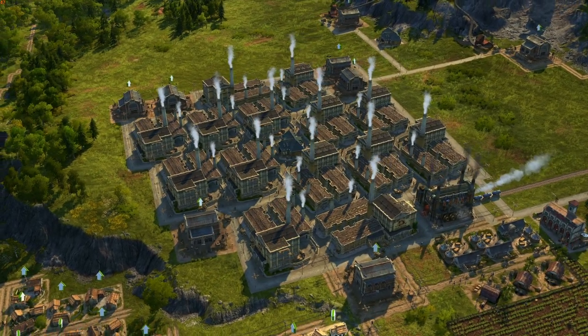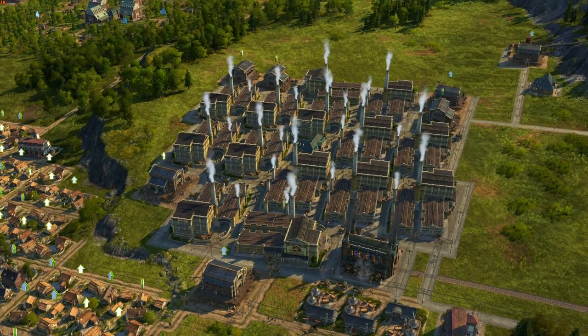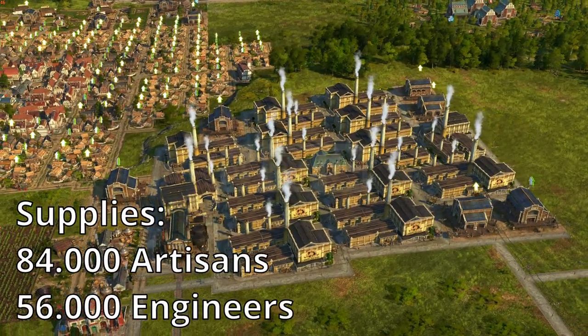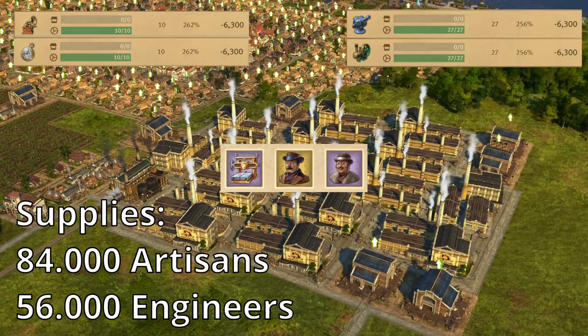What's up friend. Today I'm going to show you how to build this very effective sewing machine factory layout. This will supply up to 84,000 artisans or 56,000 engineers.